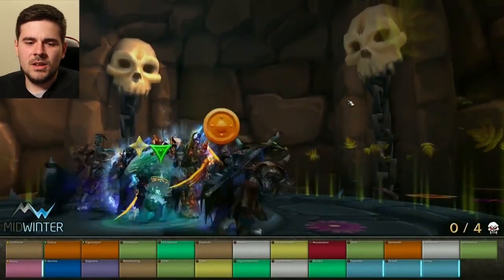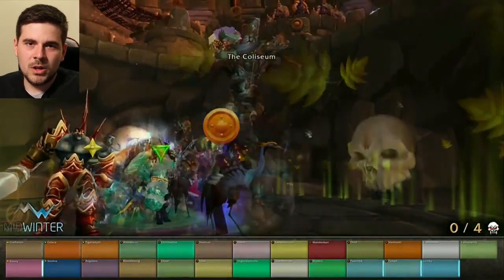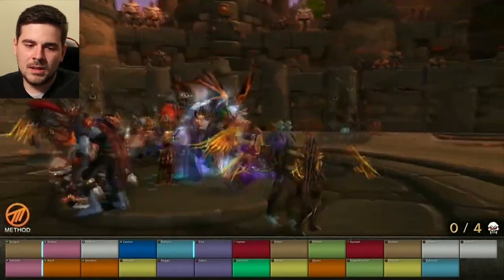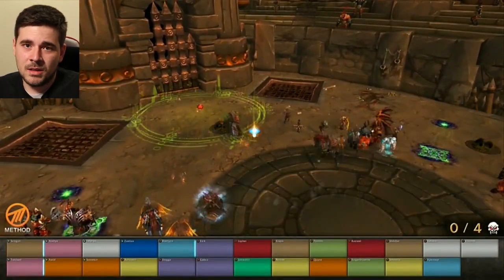As we start the raid, you can see our raid composition on the bottom. We're using five healers: two Resto Druids, one Holy Priest, a Holy Paladin, and a Resto Shaman. Our two tanks are a Warrior and a Paladin.